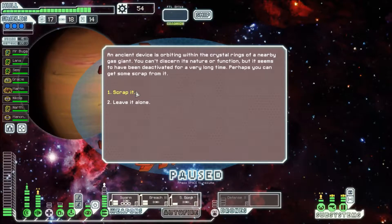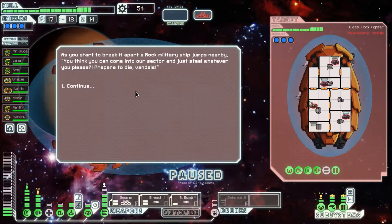An ancient device is orbiting within the crystal rings of a nearby gas giant. You can't discern its nature or function, but it seems to have been deactivated for a very long time. Perhaps you can get some scrap from it. As you start to break it apart, a Rock military ship jumps nearby: 'You think you can come into our sector and just steal whatever you please? Prepare to die, vandals.'